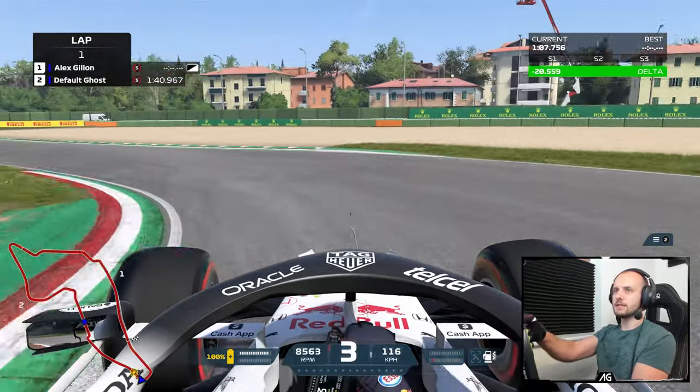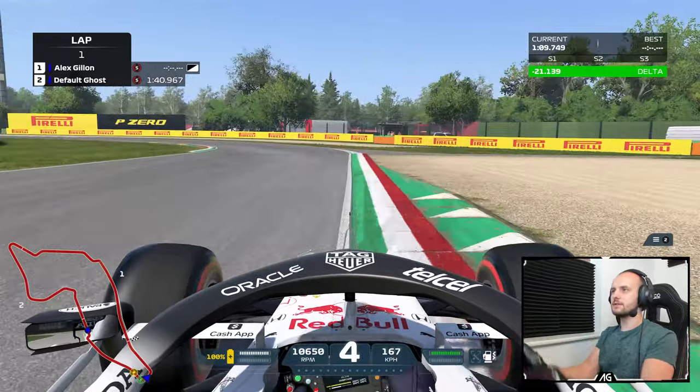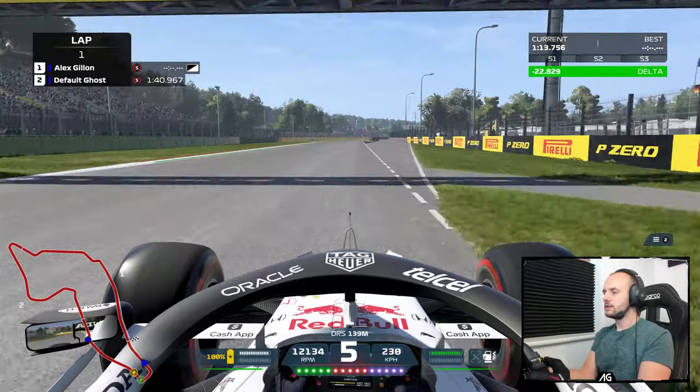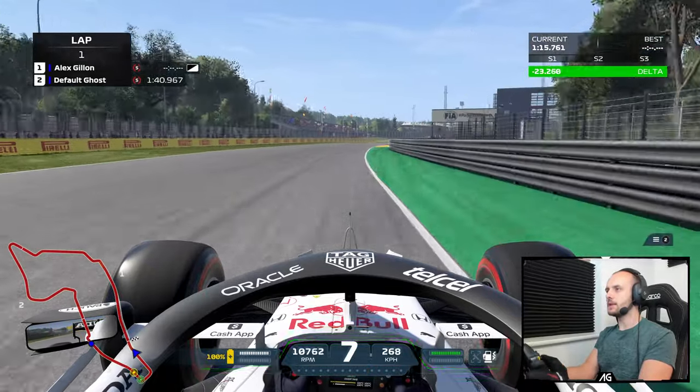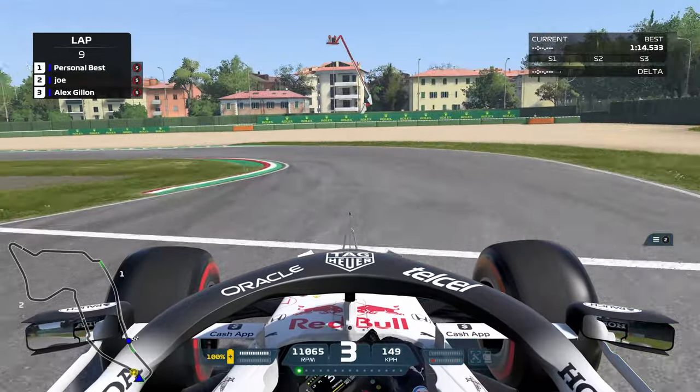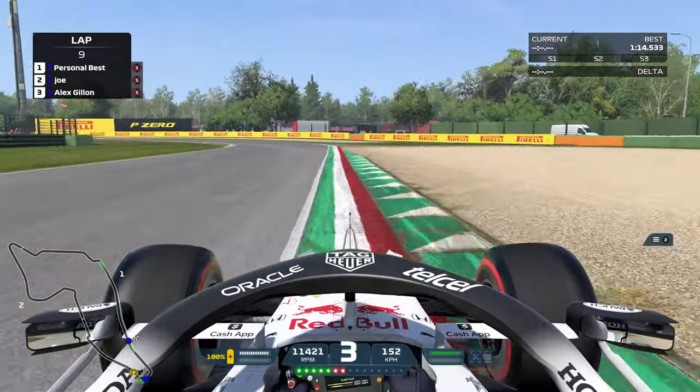Coming down now to the downhill braking zone, getting it slowed down just about. A little bit of wheelspin over the curb there — felt slightly less grip over there. Right out to the limit of the curb on the exit, opening DRS. We'll leave the first impressions there and now go on board with my best lap that I managed to do after about half an hour or so of practice.